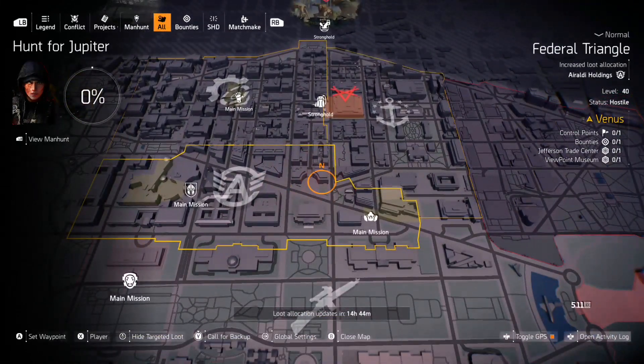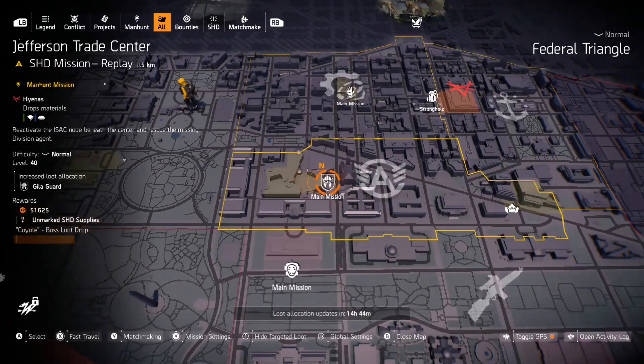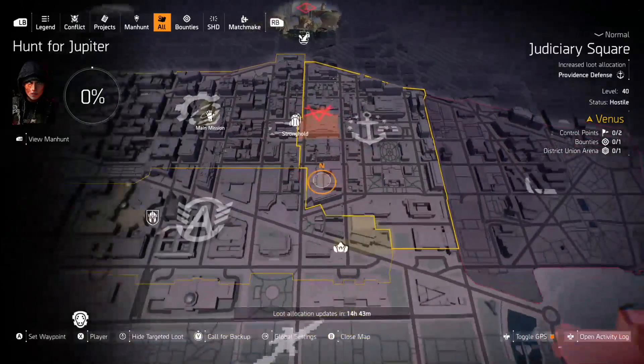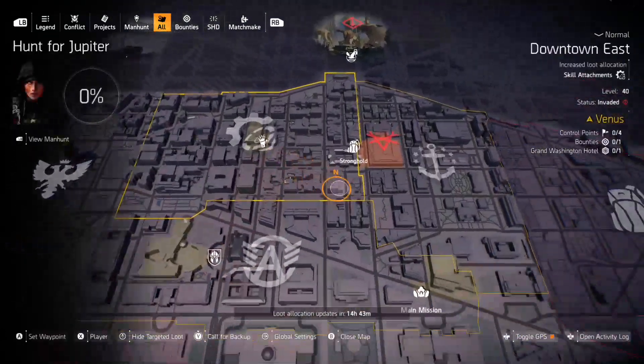The last section for the Venus manhunt has masks for Viewpoint Museum and Gilligard for Jefferson Trade Center. Gilligard is a great way to farm for the Point Man chess piece, which has Perfect Vanguard — it's a Gilligard chess piece, so I'd highly recommend going for that. These three locations are huge right now. You can do the control points, the bounties, and the missions for some pretty good loot. The only thing I'm not a huge fan of is Auraldi Holdings and Federal Triangle, but you can do those two missions and the rest of the manhunt in the other zones.